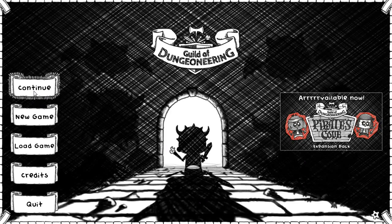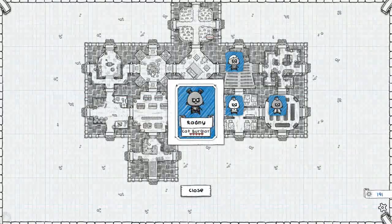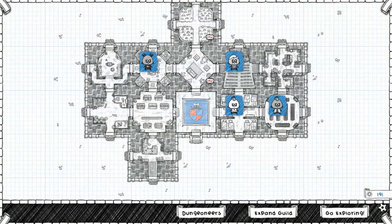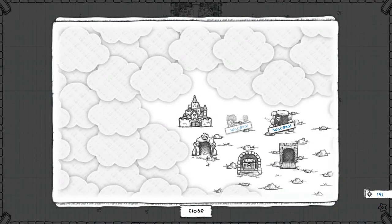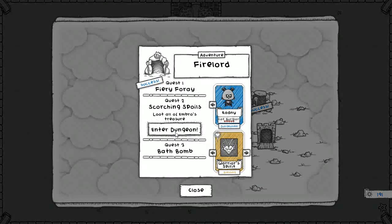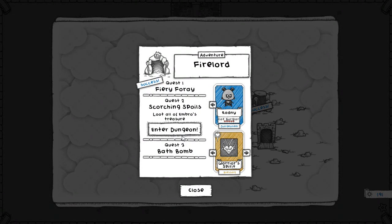Hey YouTube, it's the black cat and this is Guild of Dungeoneering. We're gonna continue - we lost a few people last time, and the time before, and every time before that. Let's try this one again. Loot all of Ambrose's treasure - okay, looting some treasure now.